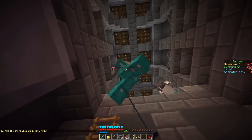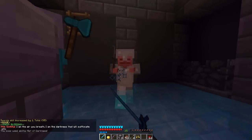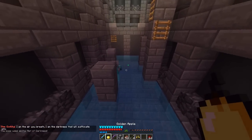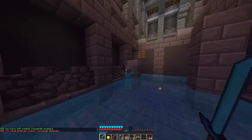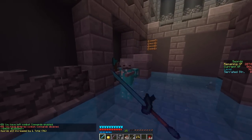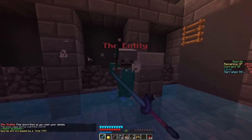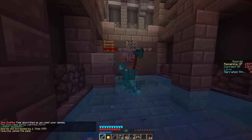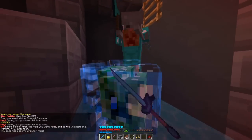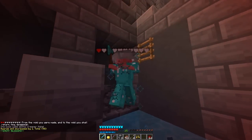This boss entity has some new damage, new hits and new spells. For one, he shoots fireballs at you and can also charge at you. He's not very hard to beat because we have pretty much an overpowered sword. Oh, we had to drop down here — do not fall in the water. Ouch! He also gives you the Darkness effect. Oh, now he's invisible — what the heck? Okay, that was a new thing I've actually never seen before.